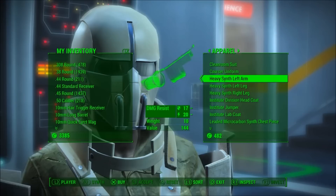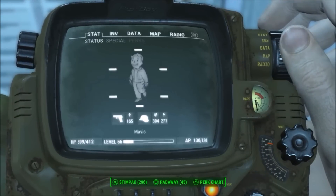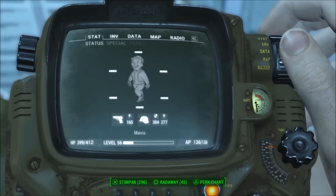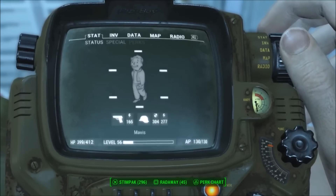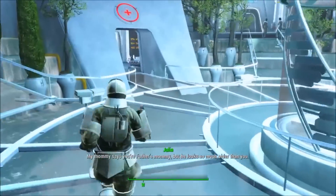If you come to this vendor and he's not selling the heavy variant, the reason is probably because you're not high enough level. His stock changes depending on your level. Personally I'm level 56, so just take note of that. I have no idea exactly when he starts selling the heavy variant, but you have to be decently high level for him to offer it. Again, I don't know the exact level since I'm getting this armor fairly late in the game, but that is the case.